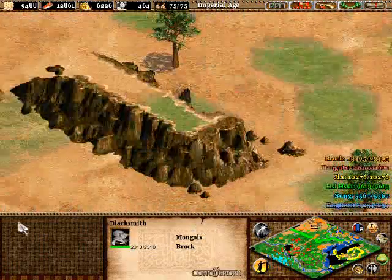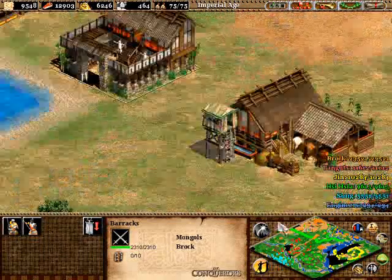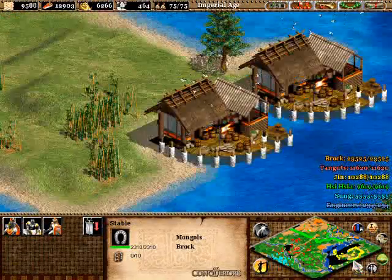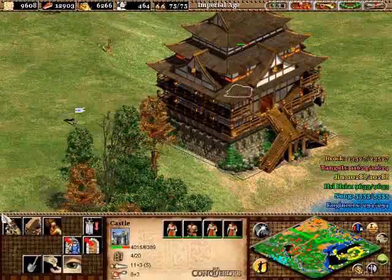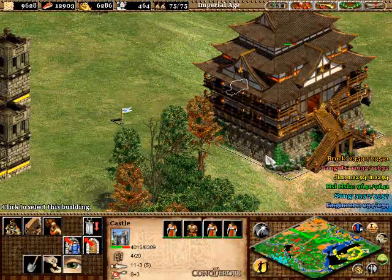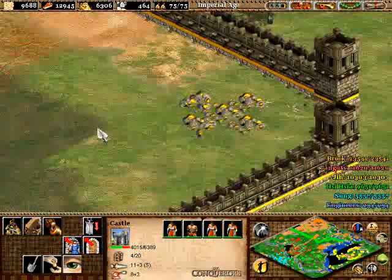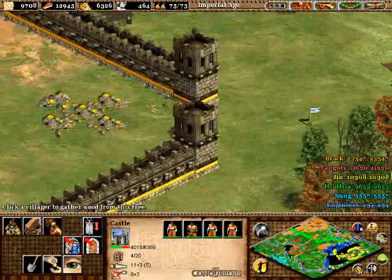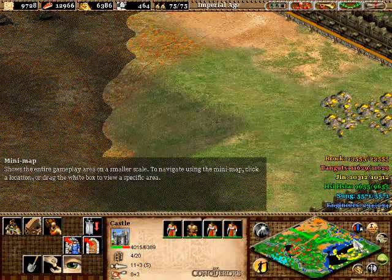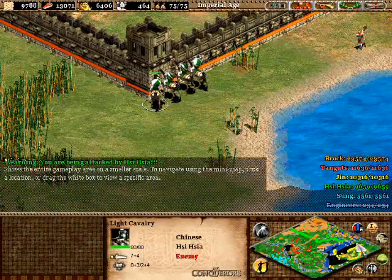Everything is set. Built all these buildings — not going to be dealing with those units. Got my champions ready. This castle has been a behemoth — not a leviathan, not a beast, a behemoth — and it's taken down many units. You've seen the remnants. It's just eroding Jin's economy. If you build a castle right here, you draw a bunch of units in, which deprives them from building other units because they waste all their gold.